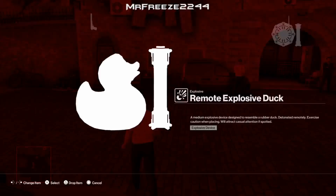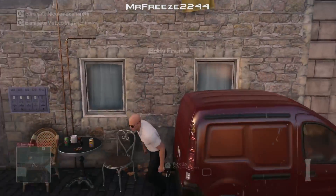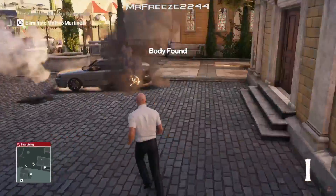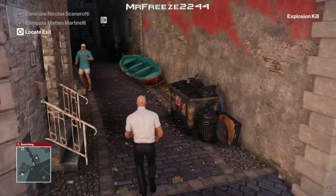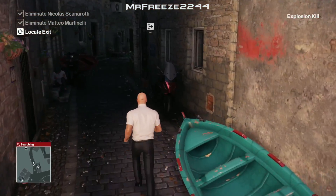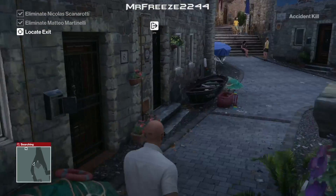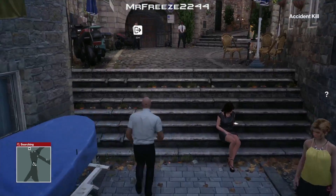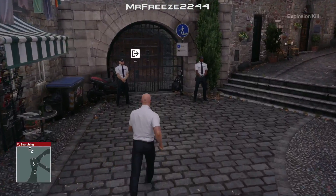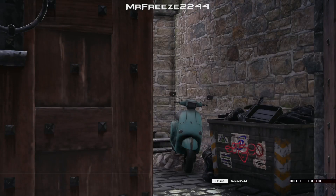Drop the duck out of your inventory and explode that. Then get behind this van, drop your remote explosive, and explode that as well. Once you've done that, run straight to the exit and that will take care of level 2. What you've done is exploded the vehicles and the vehicles have killed both targets — you'll get both accident kills. This is literally the same exit as the previous level and you'll get a nice quick Silent Assassin for level 2.